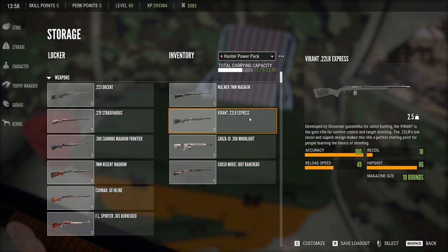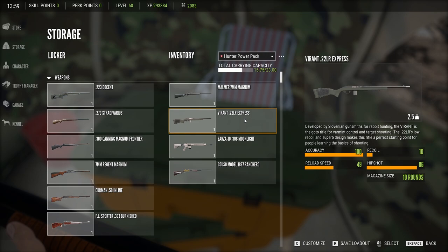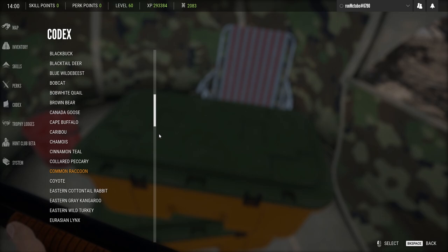Here's the weapons I'm using: I've got the 22 LR for long-range shots if I need them and there's a trophy animal. I've also got the Kuso Model 1897 Ranchero. There are lots of different shotguns, but that's up to you which you want to use. So you need: magpie goose caller, a blind, 20 decoys, and your weapons.